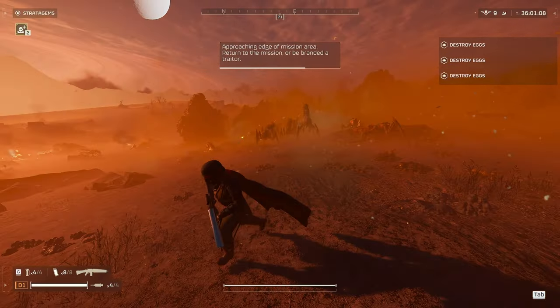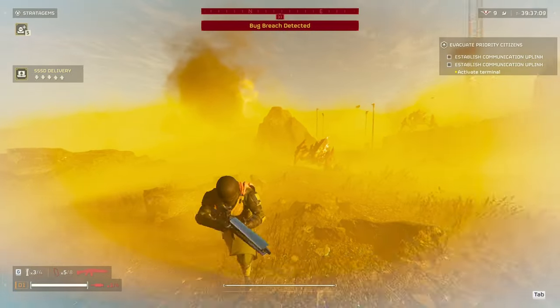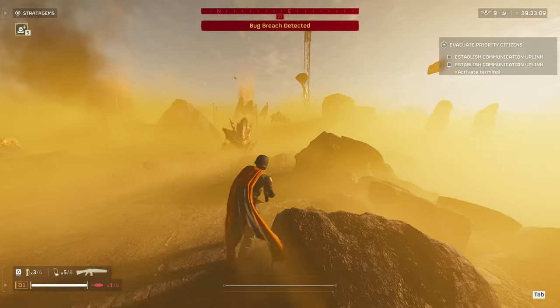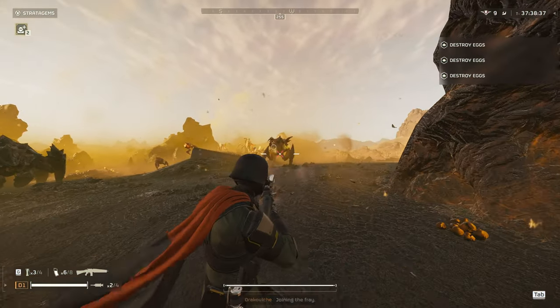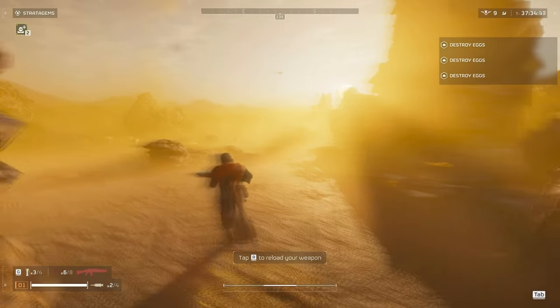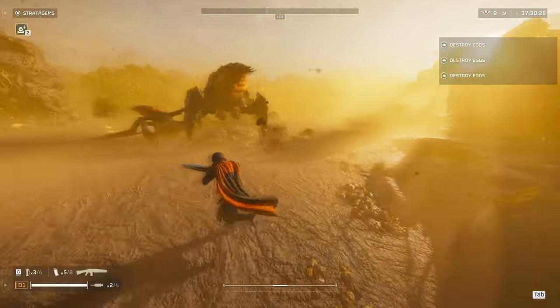Now let's go over some of the enemies and their weak points. First up, we have the Hive Guard — it has a weak point in the head, and the Adjudicator penetrates through the skull. Next up, the Brood Commander takes full damage in the head. Once its head is gone, it'll start running faster and try to kill you. You can shoot it in the legs to slow it down or jump out of the way.